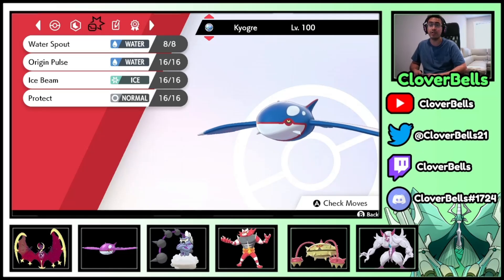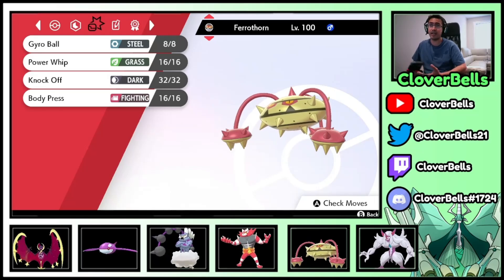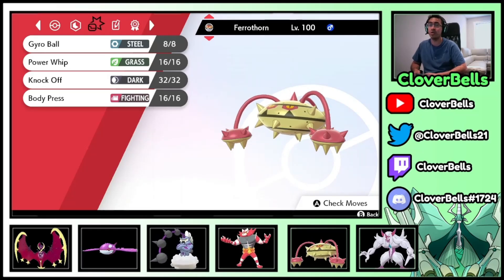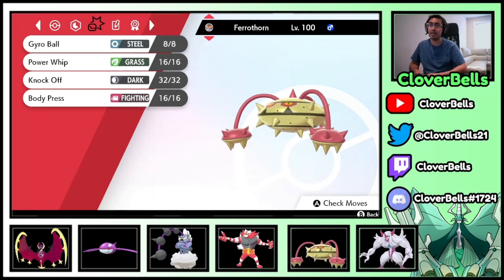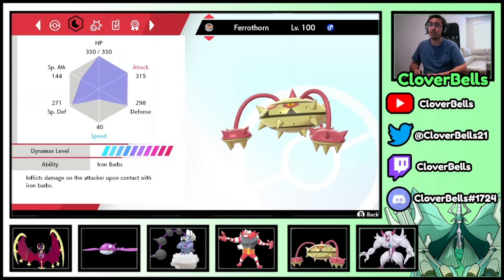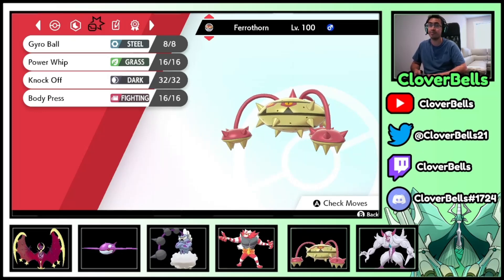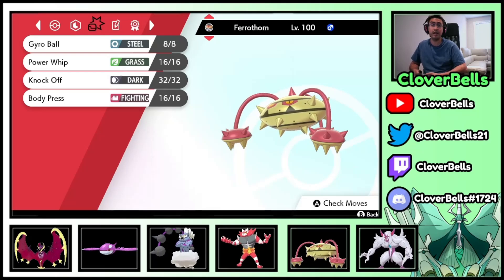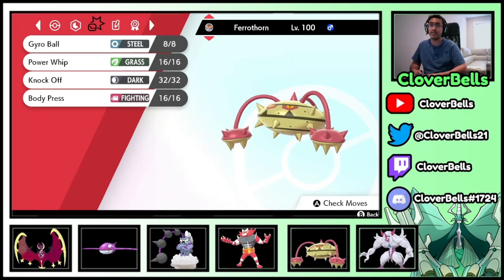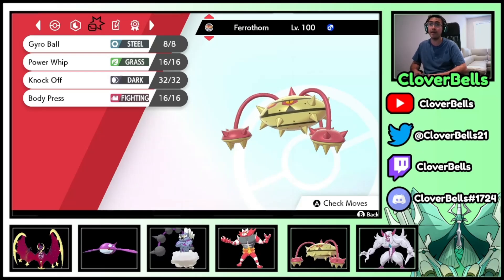We've got Ferrothorn here, and this is the trademark mon I like on this type of team. We used it before — it's a very good Dynamax option. Most opponents will think you might be a Leech Seed, Iron Defense, Body Press set and might even Taunt you to stop that. But this is an offensive Brave Ferrothorn. In Trick Room, we're the fastest thing. Amoonguss can't do anything, and Calyrex is going to have a harder time breaking it, especially if we get those Steel Spike boosts going. Another Pokémon that can use Max Darkness for Special Defense drops — sitting next to Kyogre makes Fire-type damage struggle to break Ferrothorn.